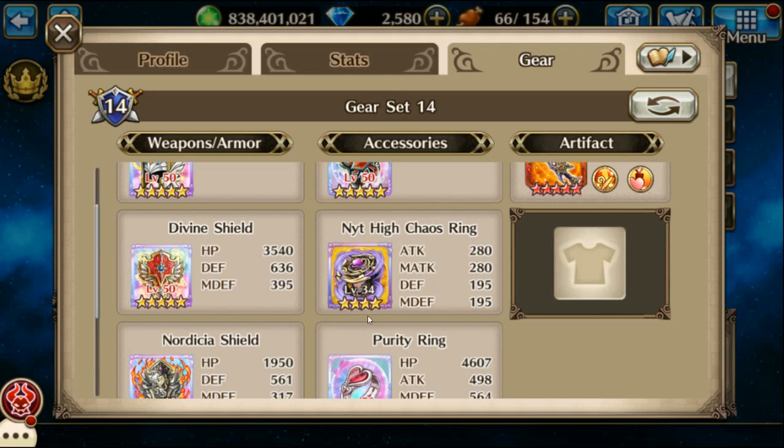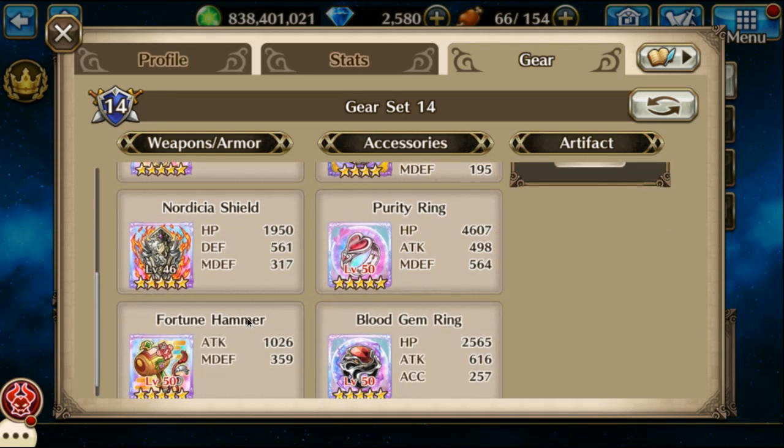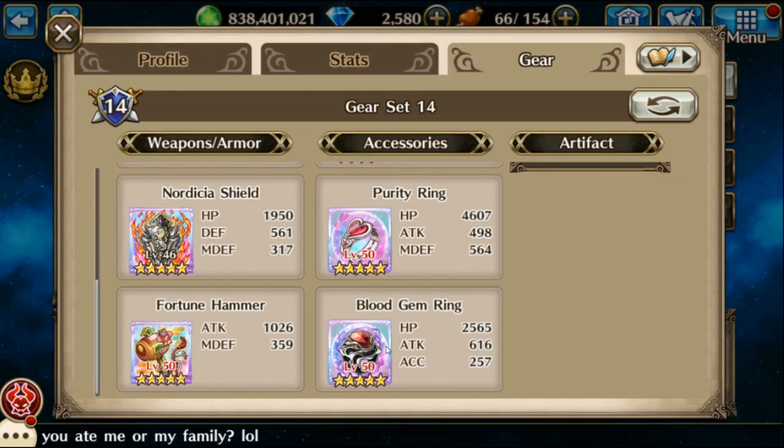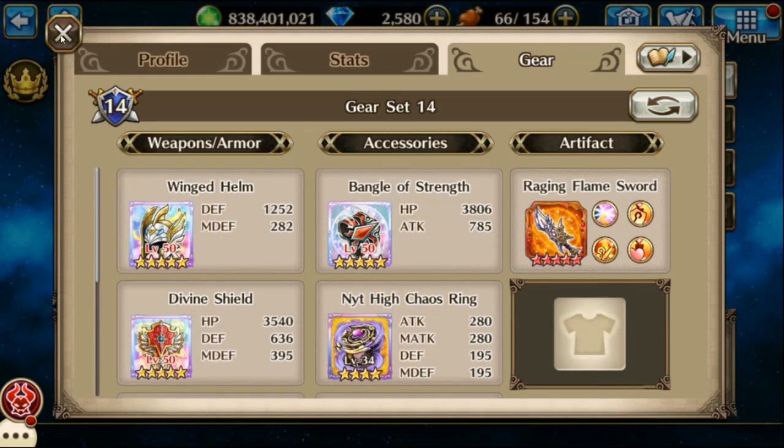You're going to have to have Chaos Rings for this. The Fortune Hammer just hits like a truck and gives you resuscitation. Probably wouldn't use the Blood Ring or the Purity Ring — I don't know why those are on there, but it works.